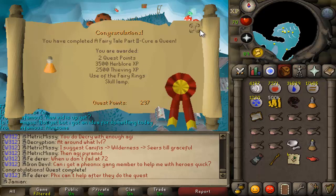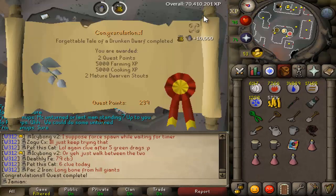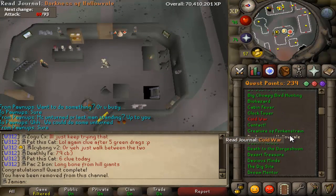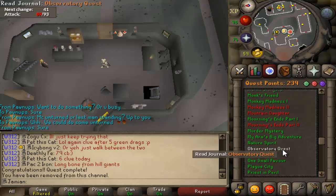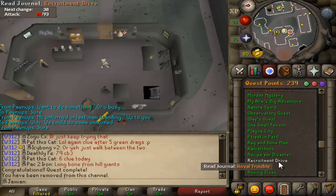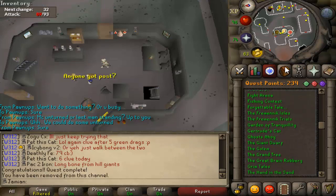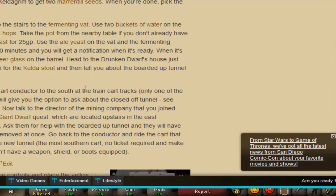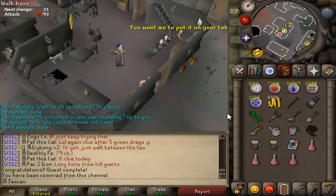I never realized how easy this quest is - this quest is insanely easy. We got ourselves the Forgettable Tale of a Drunken Dwarf. Got way too many things going on so lagging like a boss. Where does that put us at now? Cold War, Darkness of Hollowvale - still 5 left. So I already did 3 quests: My Arm's Big Adventure, and Fairy Tale. That quest isn't too bad - it does have these weird puzzle things but they're pretty easy.